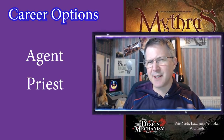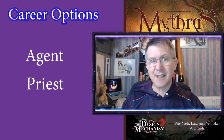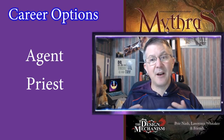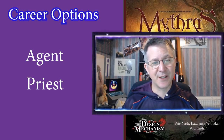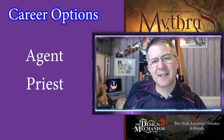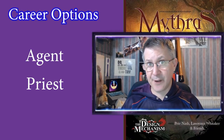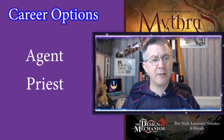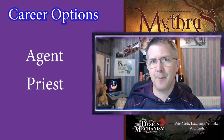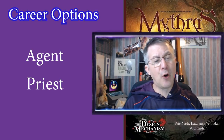For example, the career of the Agent — assassins, spies and the like — has standard skills: Conceal, Deceit, Evade, Insight, Perception, Stealth, and a combat style called Concealable Weapons. Professional skills for the Agent include Culture, Disguise, Language, Sleight of Hand, Streetwise, Survival, and Track. A Priest career has standard skills: Customs, Dance, Deceit, Influence, Insight, Locale, and Willpower. Priest professional skills include Bureaucracy, Devotion — important for spell intensity — Exhort (their spell casting skill), Folk Magic, Literacy, Law, and Oratory.